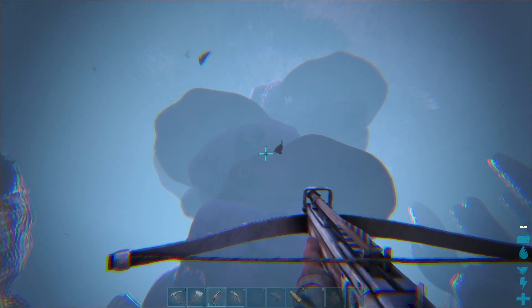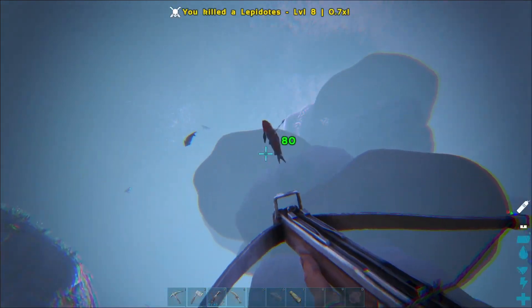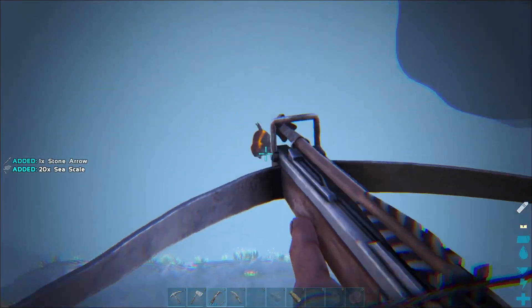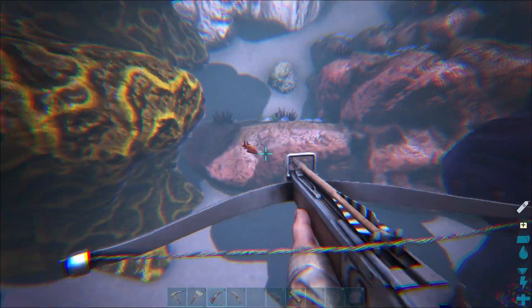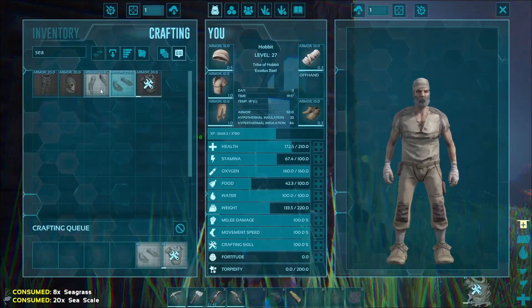Now that I had a mobile house, I decided to go explore the tropics, just generally wandering until I spotted some fish. I would need their scales to make a very essential set of armor, so I shot them with my crossbow and actually landed a few impressive shots. With the scales, I was able to create some pieces of the sea scale armor that I would complete later.